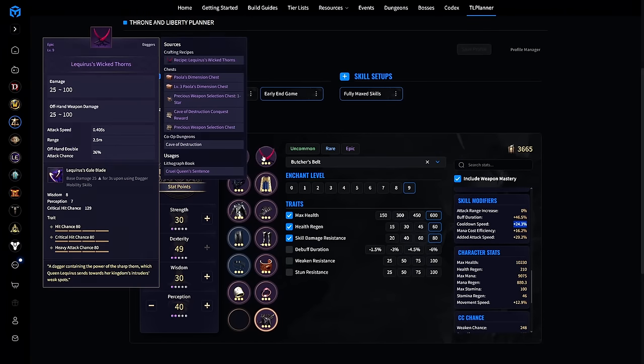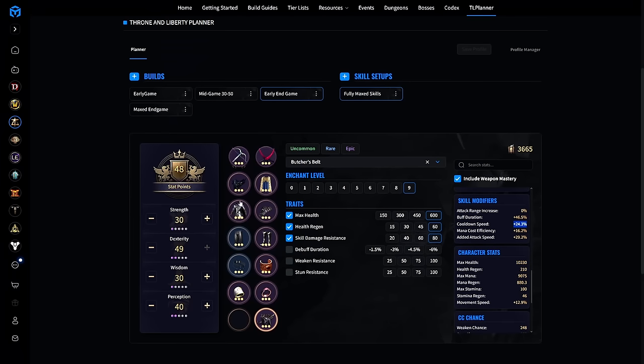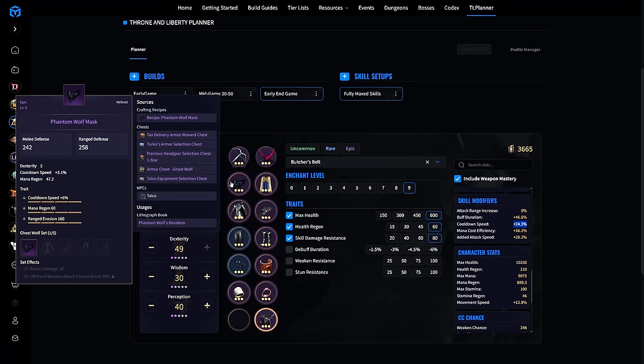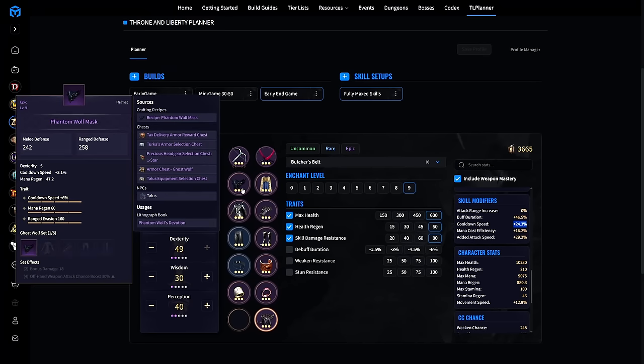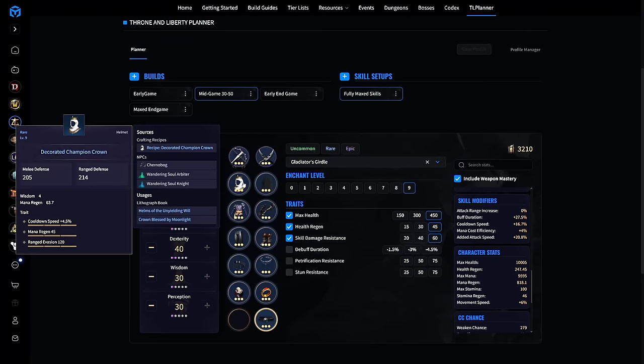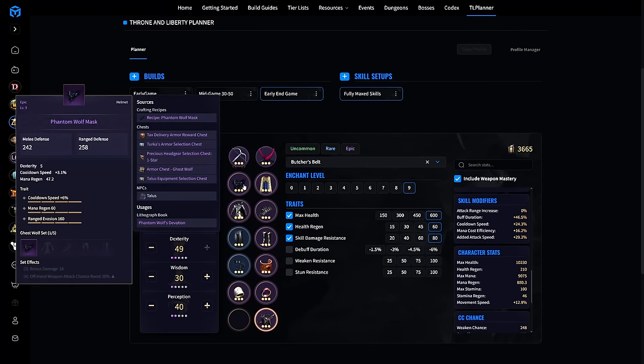You have three dungeon items: the curious daggers, the crossbows, and the supreme devotion cloak. Pretty much everything outside of the phantom wolf mask is very easy to get. I would say the hardest thing to get in this entire early end game setup is in fact the mask. If you can't get this mask, just keep the same mask you have until you're able to get the phantom wolf mask, and then you'll be good to go.